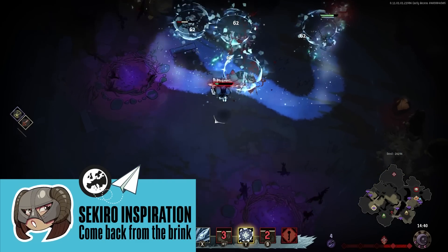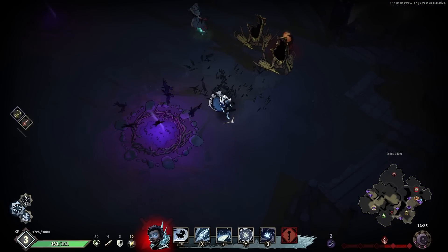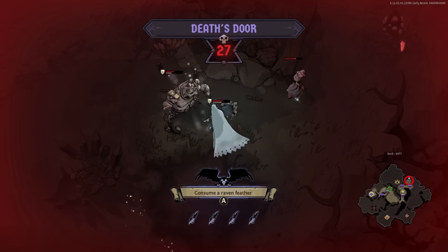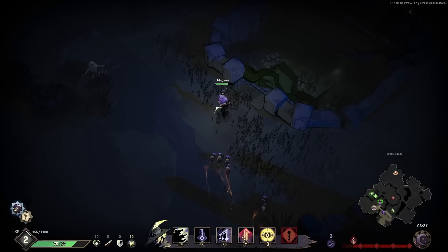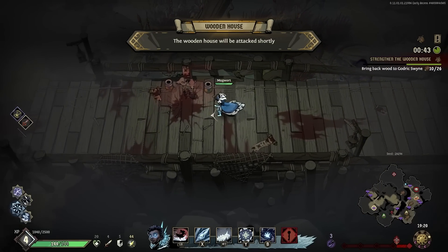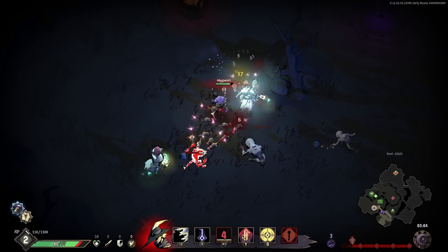Raven's Watch takes a leaf out of Sekiro: Shadows Die Twice's book — which is actually a feather from a raven. You start off with four feathers, which are used to respawn you when you die. 30 seconds tick by while you lie dead, and at any time during that half minute you can respawn, but the longer you wait, the more enemies gradually think you're really dead and start to wander off. You can then respawn and sneak away — or, if you died at the edge of a group of enemies while waiting for your AoE to charge, you can respawn in the middle of them and let rip with damage.